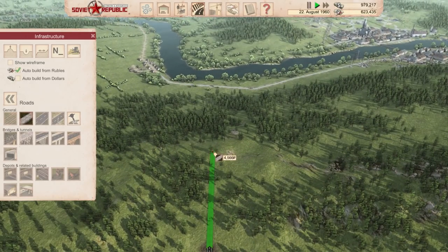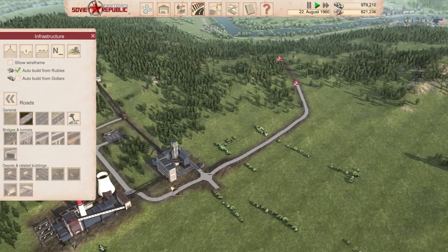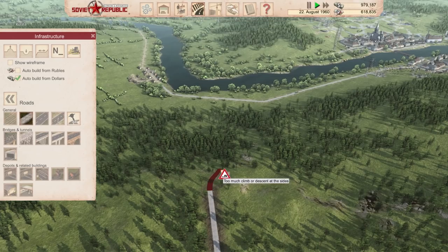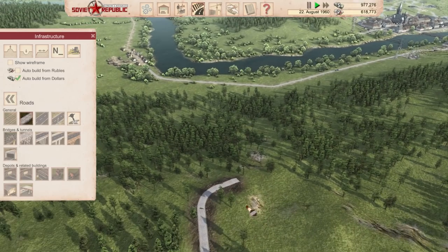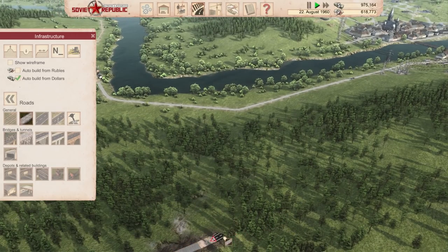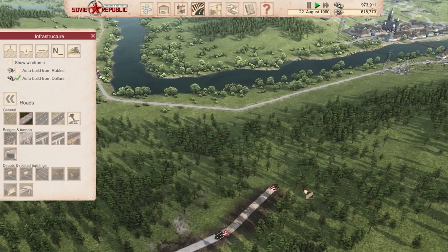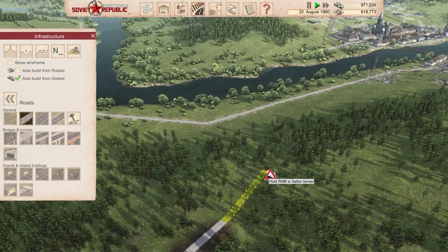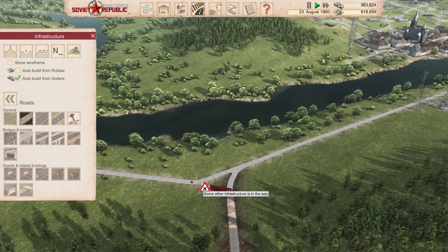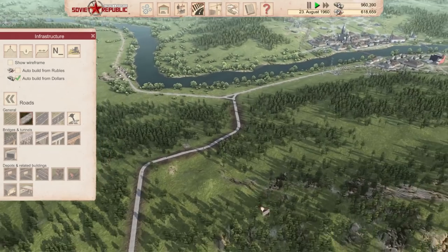Shorter road connections actually work better if you want to build them. This is going to go over a hill - I can already see anyone coming over here is going to have issues. We're burning through dollars right now because we're kind of running out of rubles. It's not too bad of a descent - it might be a bit of a hill but it's not too bad. We're down here. Look at how beautiful a road triangle we have over here.